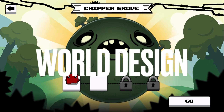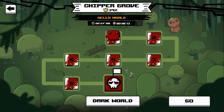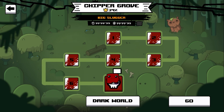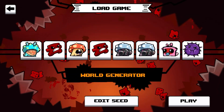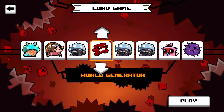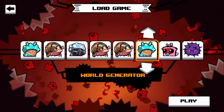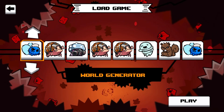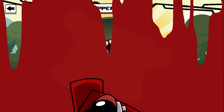Super Meat Boy Forever is divided into worlds and worlds are divided into levels, and at the end of each world there is a boss that you must defeat in order to progress to the next one. What makes this truly unique is there is a random seed generator every time you start a new game, which randomly generates levels and worlds, meaning every single time you start a new game you will have a new experience — and these levels actually feel handcrafted despite this random generation.